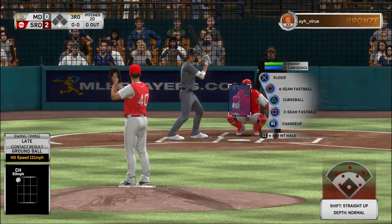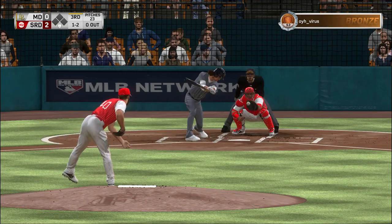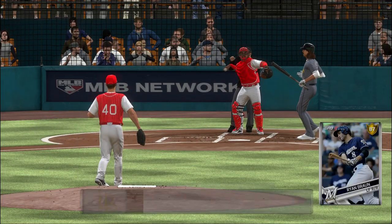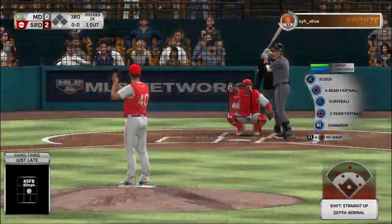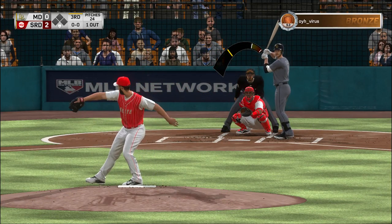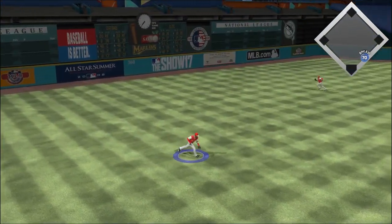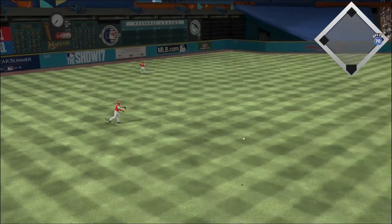Stepping in — Jacob deGrom leading off — and swing and a miss as he starts the third the same way he ended the second with a punch out. Number eight is ready. Here's the first offering — lined into left center — and that'll be a base hit for Braun.